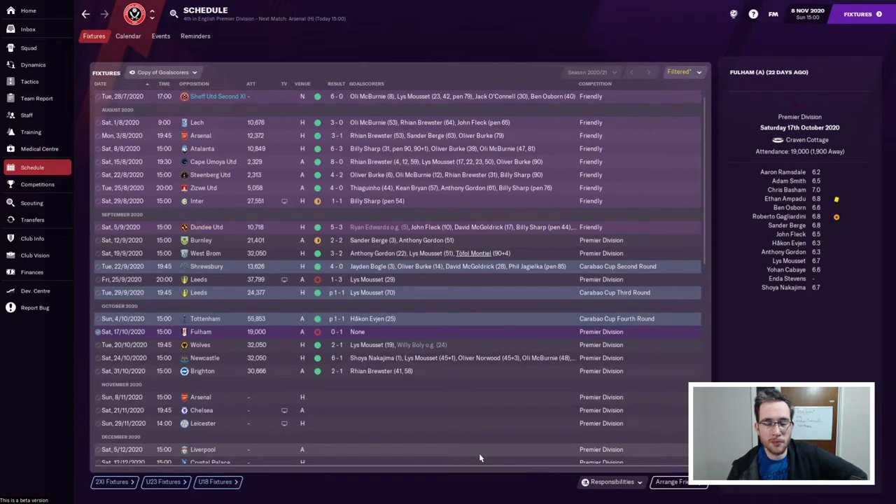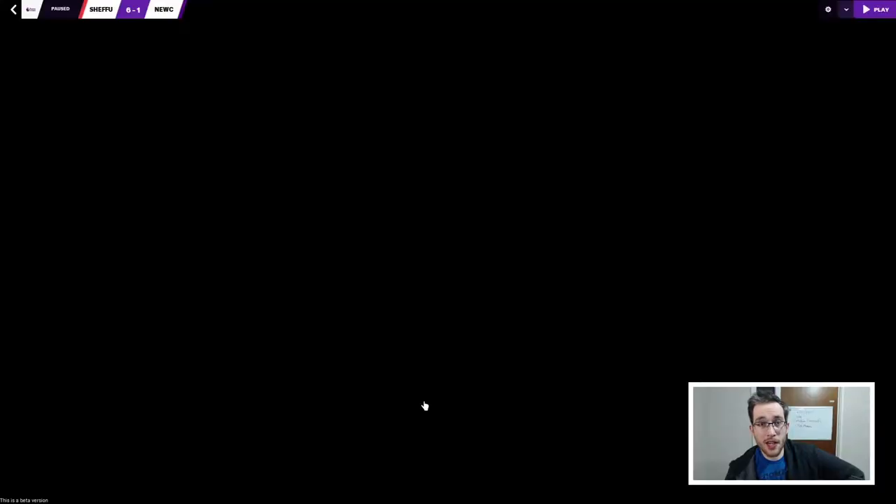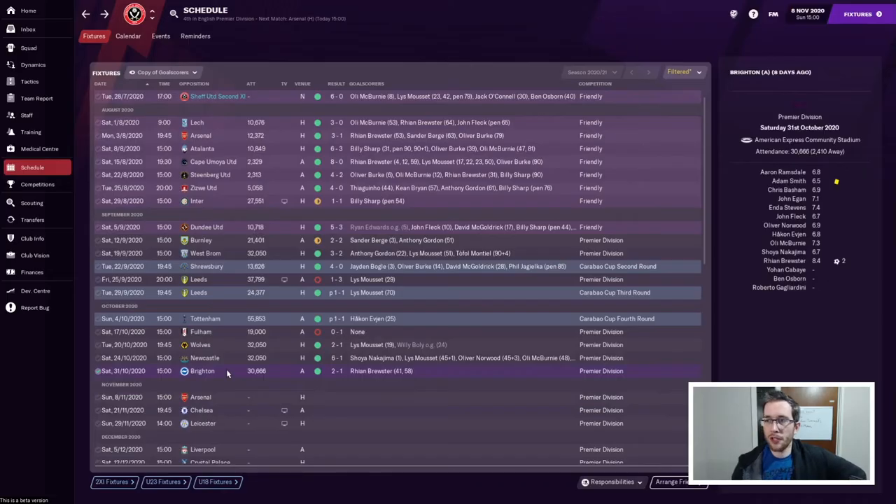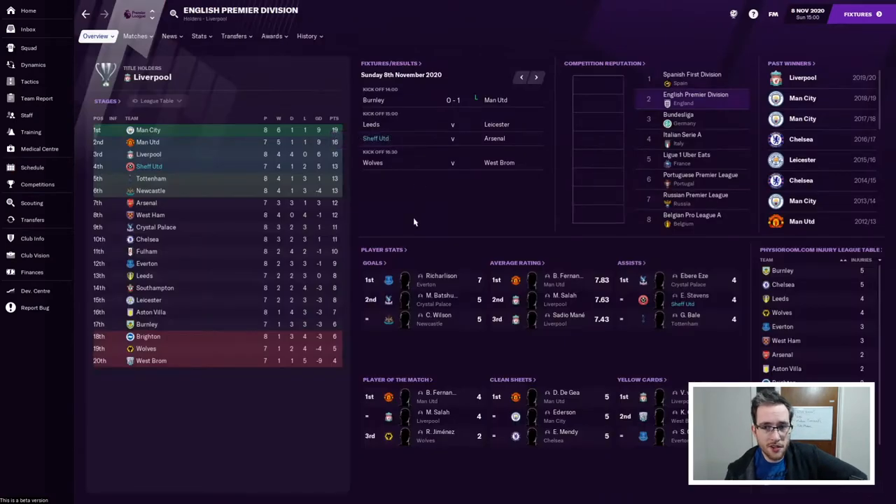Then we smashed Newcastle 6-1. Nakajima scored in the first minute - he's turned up now. We scored two goals in first-half injury time, and we did score six goals from an xG of about 2.5. We did lose Mousset in that one though, but Reimbruster came straight in for him. Then we dispatched Brighton away from home - our first away victory - which at this early stage of the season leaves us in fourth with seven games played.